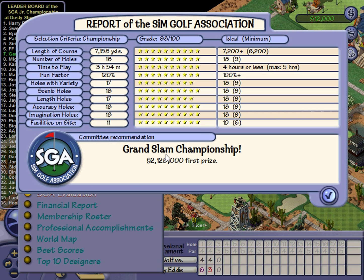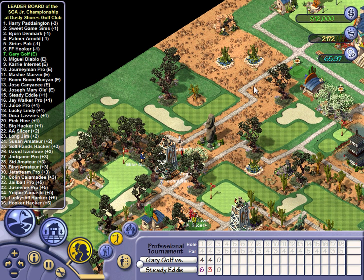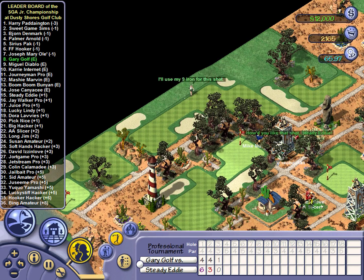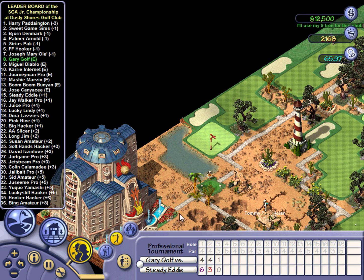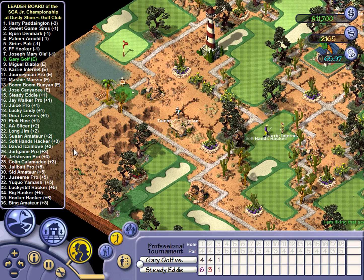Let's go ahead and actually look at the SGA evaluation for this course. One thing he mentioned when he posted these is that they all have really high SGA evaluations. And yeah, it's 98 out of 100 - he was really going for the ideal here. Variety, Scenic, Length, Accuracy, and Imagination - he has all three stats on every hole except one without length. That's pretty impressive. We did not even come close to that. It is nice to see what a real course looks like. I mean, this is the guy that made the fansite dedicated to the game. Just a really nicely laid out course - a joy to play on.